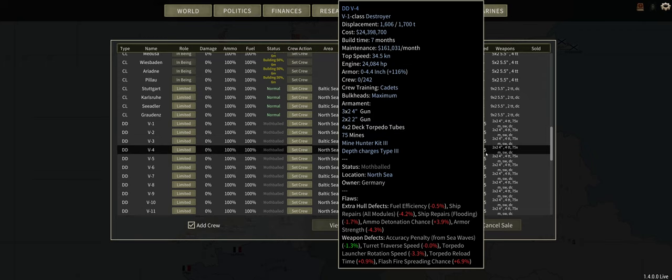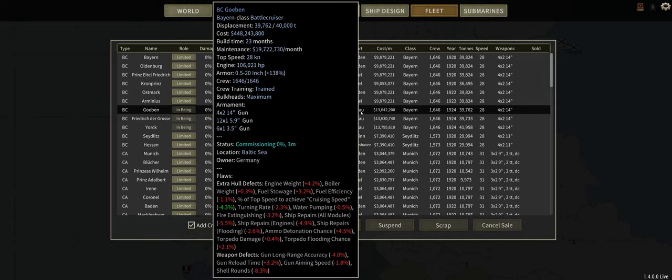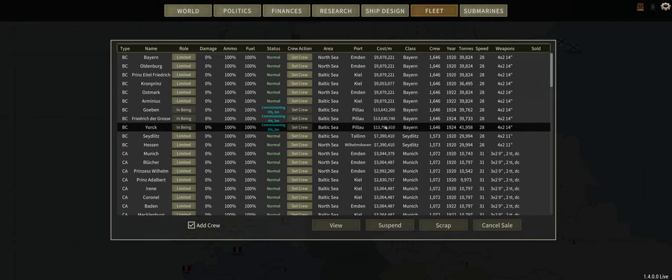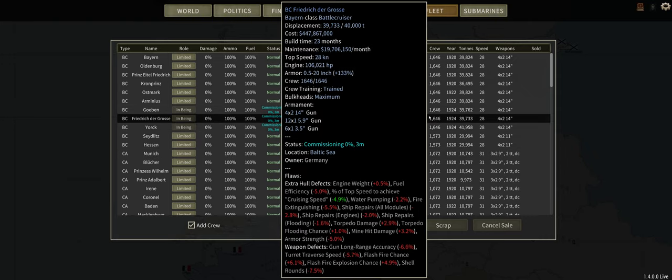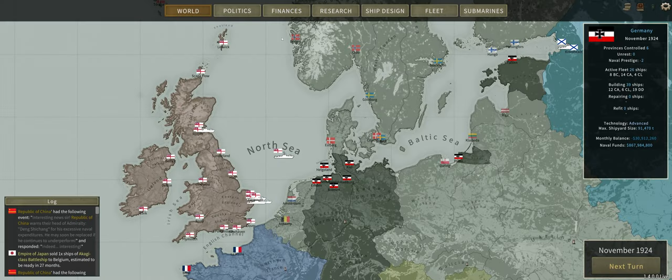Our last three battlecruisers of the Byron class are being commissioned, which is a nice chunk of tonnage available to build more ships. And our monthly balance is equalizing a little bit more.